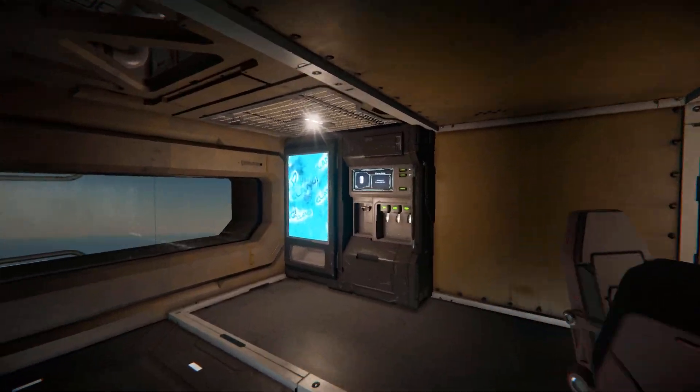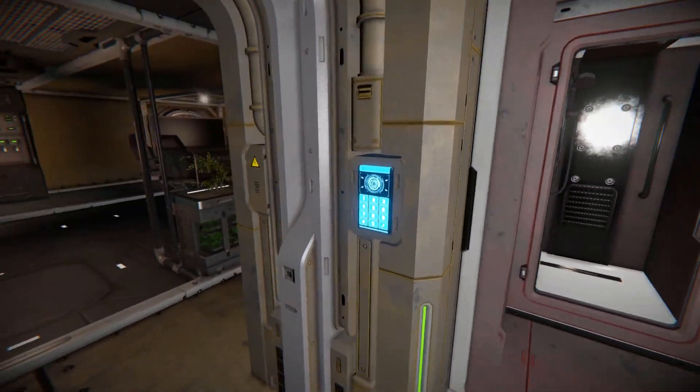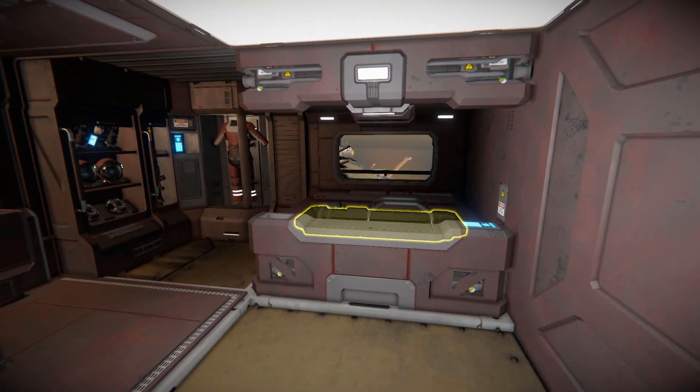There is our vending machine. Turning around, there's a doorway that leads to our bedroom: we've got a bed, locker, and a shower. Coming out of this one, we have an identical setup in the next one as well — bed, locker, shower.